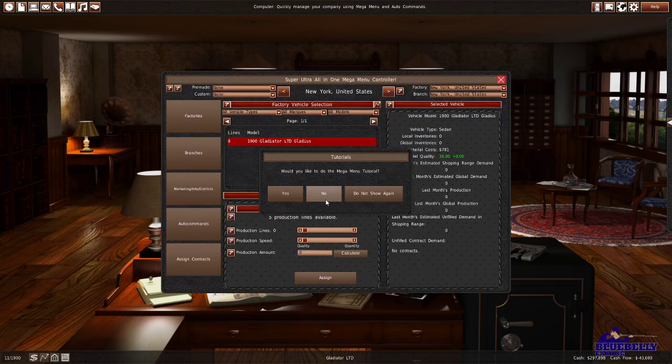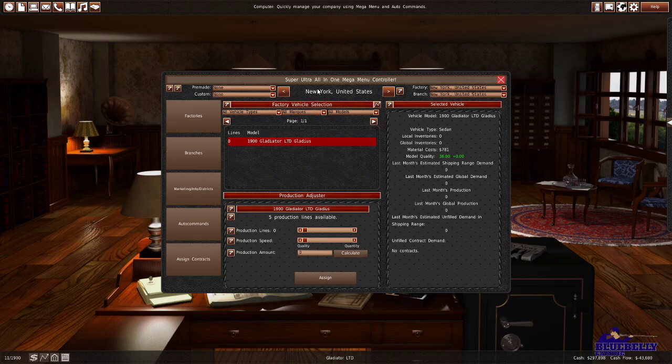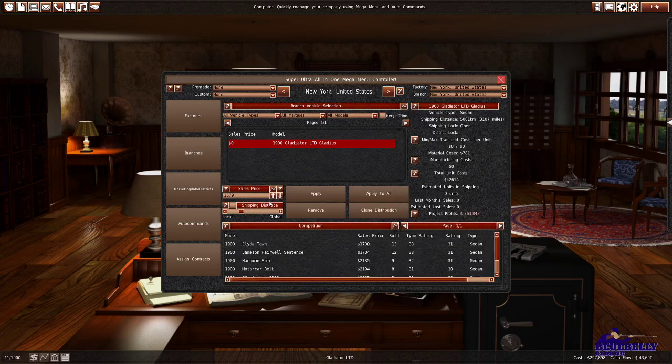We've got the New York plant with five lines. At the New York plant we've got the year 1900, a Gladiator Limited Gladius right here. We're not sure how it's going to do in the market so we don't want to over-produce — I'm going to make three lines and make 40 of these cars. Then we want to come over here to the branches. This number has been the most complicated thing to me, because it depends how many you're making and where you're selling. The only branch we have right now is New York, but that's a pretty big market, so I think we should be able to sell 40 cars there.